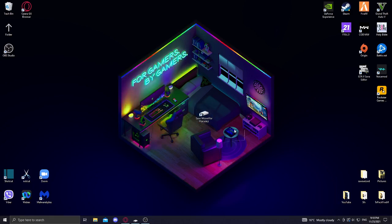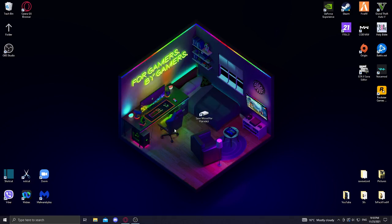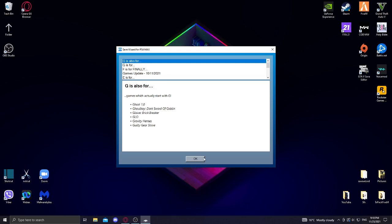For this step, you will need to have a Safe Wizard, which currently costs $60. So you will need to have that. And just open it and wait for it to load up.